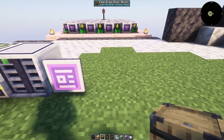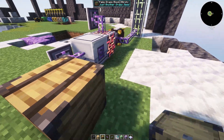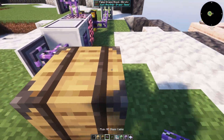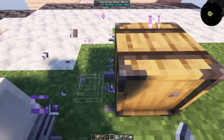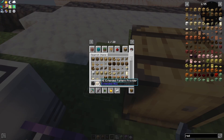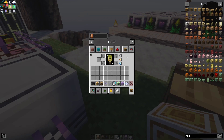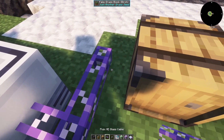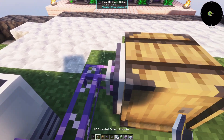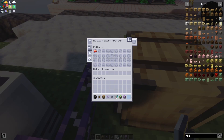Then we want to just place down a chest or a barrel — just anything. We want to connect it with cable and a — not an import bus — a pattern provider. I like to use the small ones because I think they're more space efficient. So we're connected like this and we put our infused alloy pattern in here. Now it's going to give all the ingredients for the recipe into the storage thing.